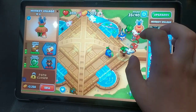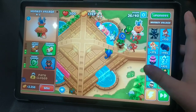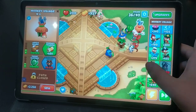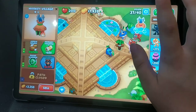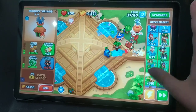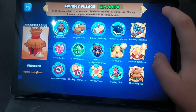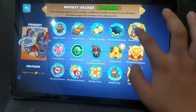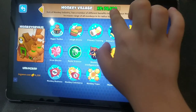When you level up, you unlock new monkeys. There are options you can pick — you pick a monkey when you level up to use. But I have all the monkeys already, so I don't need to choose a monkey when I level up. I buy them with XP.